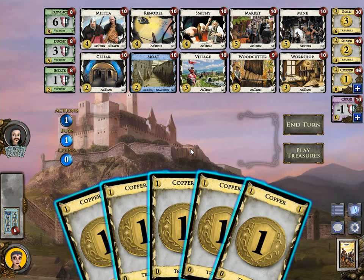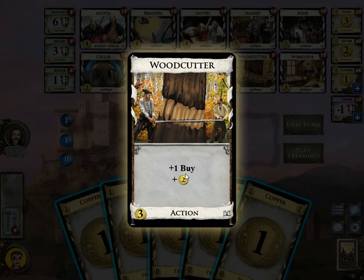There are 4 resources in this game: coins, victory points, actions, and buys. You can increase actions and buys by playing action cards. A Woodcutter gives you plus 1 buy, but playing an action card also costs an action. So when you play Woodcutter you have 0 actions — you can only play 1 Woodcutter and then nothing else. But for that you have 2 buys and also 2 coins for your buy phase.